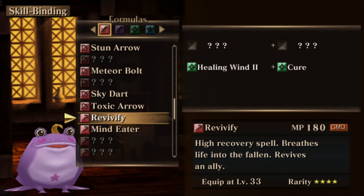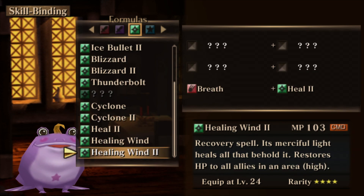The part a lot of you are probably struggling with is simply how to get your hands on the Revivify skill. The way I created the skill is by combining Healing Wind 2 with the Cure spell. Healing Wind 2 you can make by combining the Breath skill — which drops from pretty much all dragons — with the Heal 2 spell.